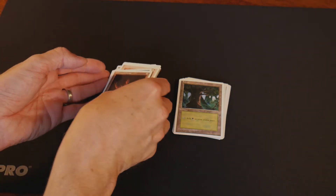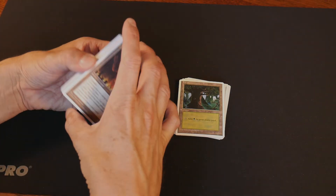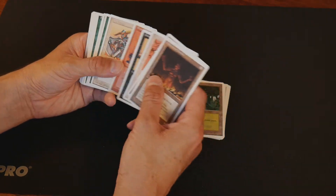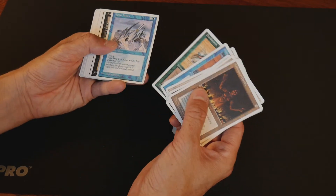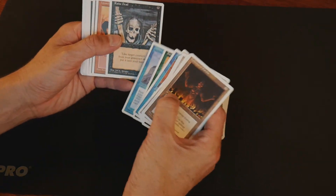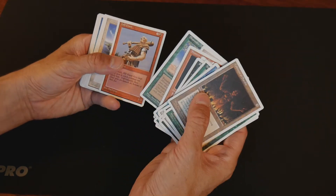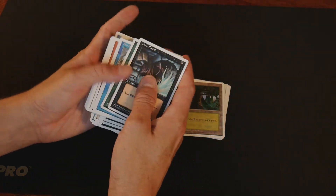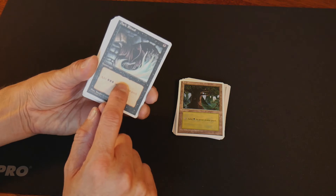All right, there you go. Like I said, nothing too tremendously special in the Fourth Edition, but man, do these bring back memories — all this art, these cards we used to play with. It's good stuff. Thanks for watching, let me know how you feel about Trashcan Goldmine in the comments. See if we can pull some more Dark Rituals in the future.